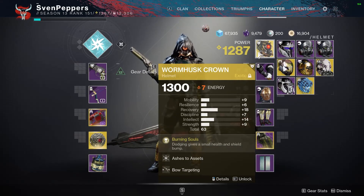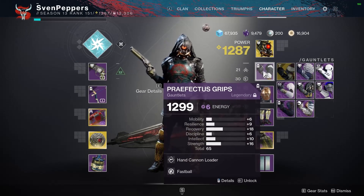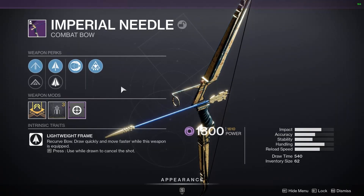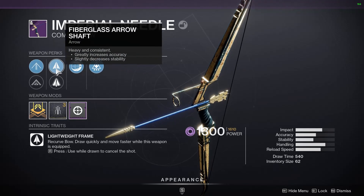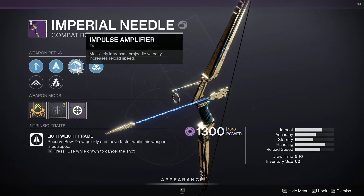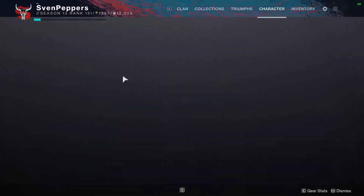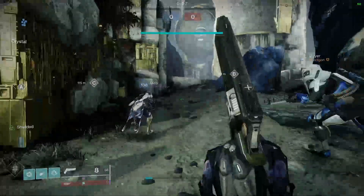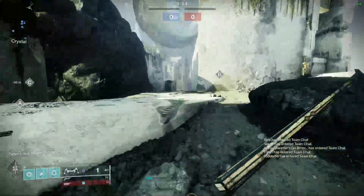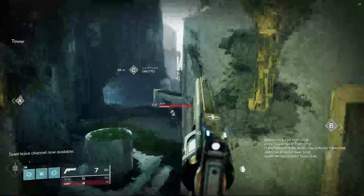I'm just rocking Wormhusk because I haven't really used it that much this season. I could rock the double skip grenade gauntlets. This is probably not the god roll for Imperial Needle, but it has Elastic String and Fiberglass, which is insanely good. An interesting part of this is the Impulse Amplifier perk — this is a new perk and the only bow that has it. It allows you to do those half draws and you get a lot more distance, which could be pretty useful in more hectic scenarios when you're using a bow.